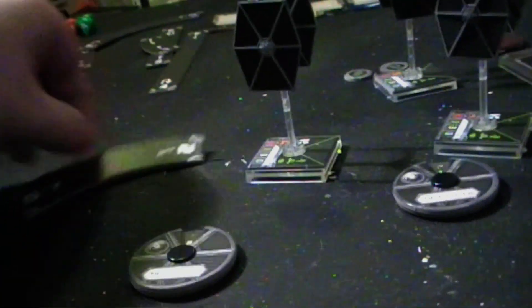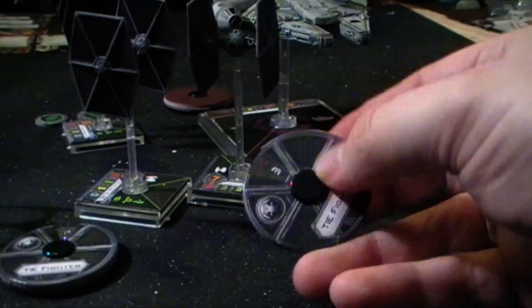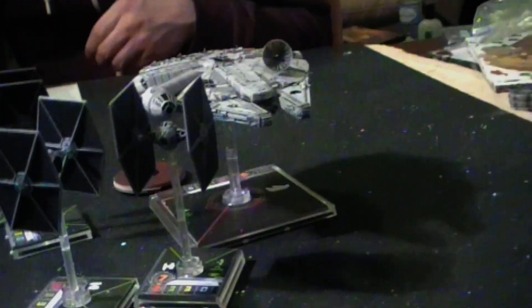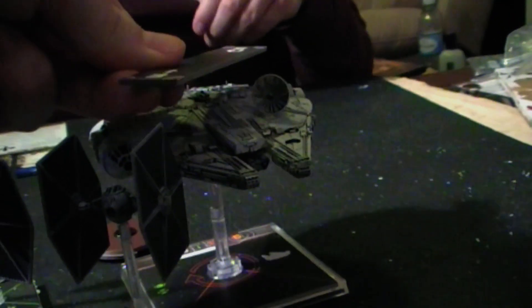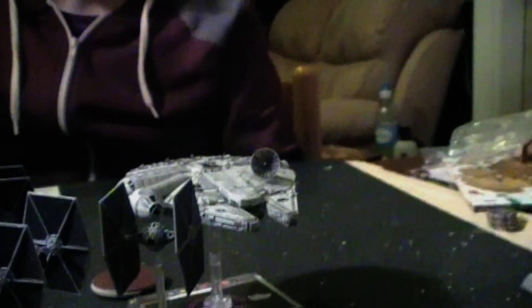There we go, and he's going to focus. Finally it is Mauler Mithel who is going to perform a flip turn. Hopefully we've got enough card to get past the Millennium Falcon — we don't. It was a red maneuver so I get a stress token and I don't turn around because I've collided with his base.